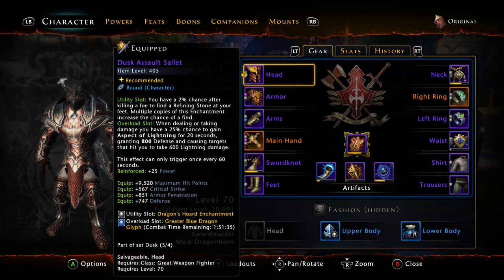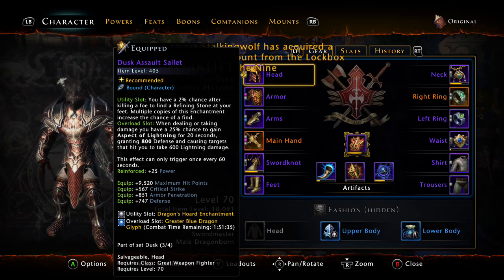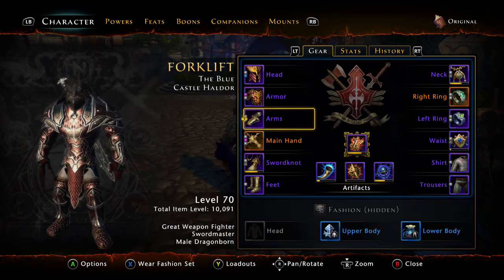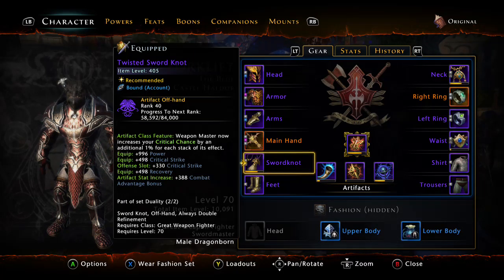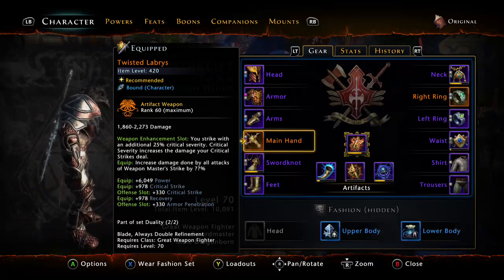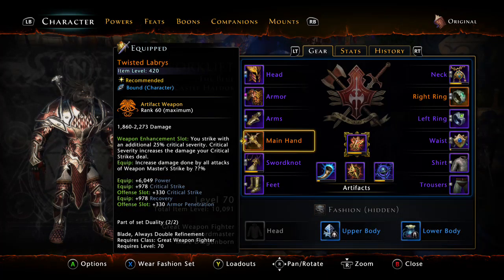As for your gear, dusk assault gear is still going to be very relevant because you can get it from the trade bar store. If you're a VIP — I have another video on this — you can do that easily just by farming AD and converting it to Zen, getting basically free VIP which gives you enchanted keys every day. As you open those you get trade bars, and with trade bars you can buy this gear. It's good gear you don't have to farm for at all. You also want to farm for the twisted weapon — you might need it to get the other weapons.